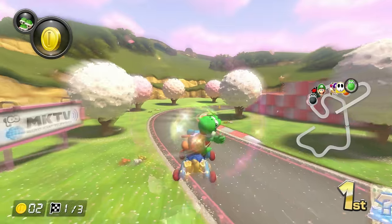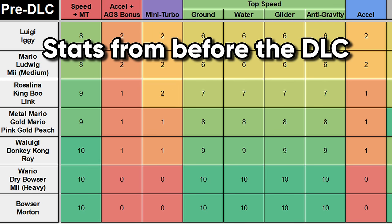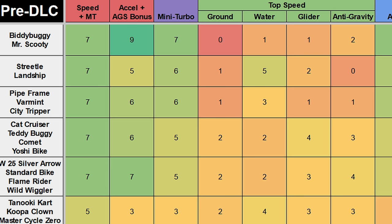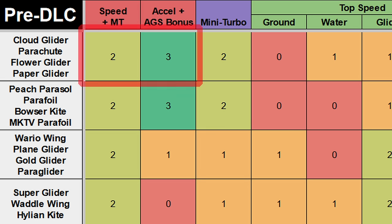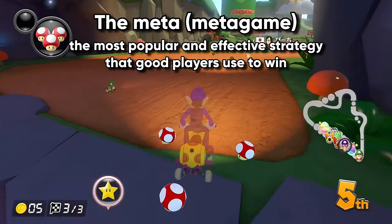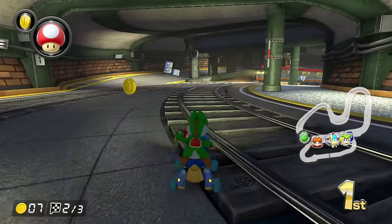This process might seem simple and reductive — we're just looking at two numbers — but let's quickly check the old stats from before the 2023 balance update. The two most popular combos at that time were Waluigi Wiggler and Waluigi Biddy Buggy, both on Roller and Paper Glider. Running the same analysis: best character — Waluigi; best vehicle — Biddy Buggy and Wild Wiggler; best tires — Roller; best glider — Paper Glider. So yes, this process is simple, reductive, and accurate. In a game, the meta — short for metagame — is the most popular and effective strategy good players use to win. The meta combo used to be Waluigi Wiggler, and after the stats changed, now it's Yoshi Teddy.